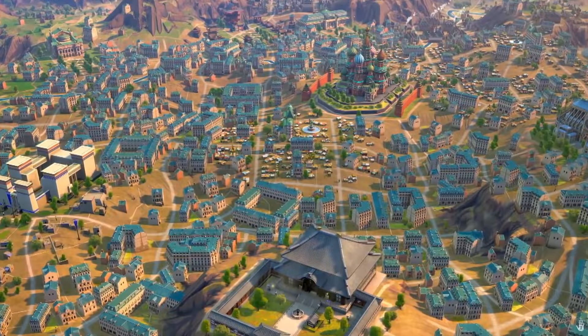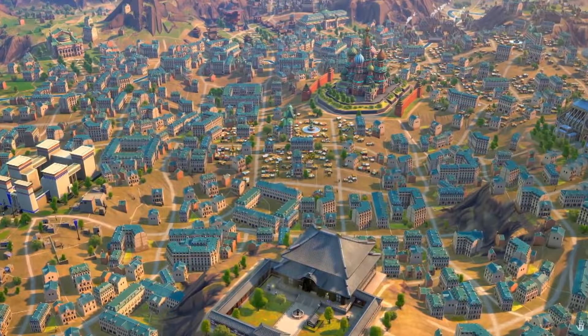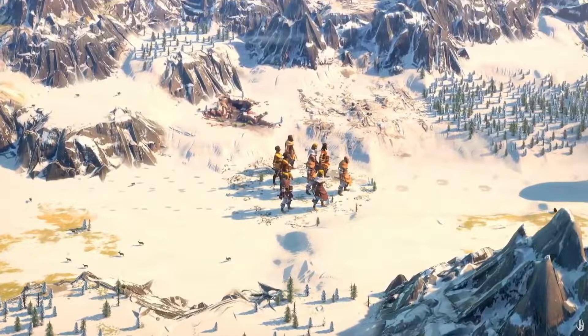The first similarity I want to mention is that Humankind and Civilization VI are very similar at their core. Just as with Civ, Humankind is a turn-based strategy game which sees players progress through time, beginning with the very start of humanity and progressing through the ages to include the addition of new cultures and new weapons. Turn by turn, you will take a journey through time with your people and watch the world around you and technologies available to you advance. It's these turn-based mechanics and the progression through time which will likely make Humankind appealing to most Civ players.